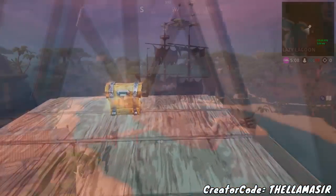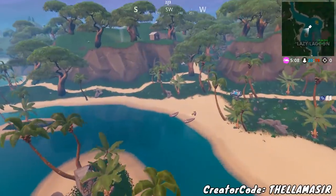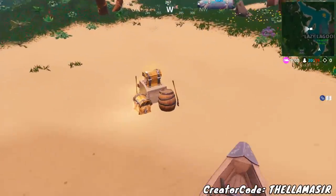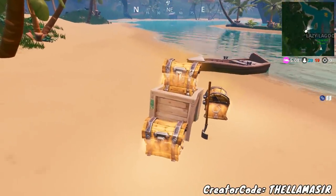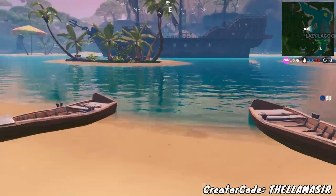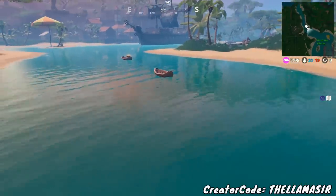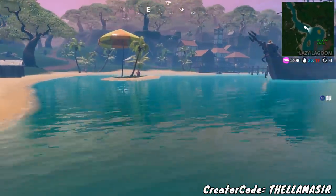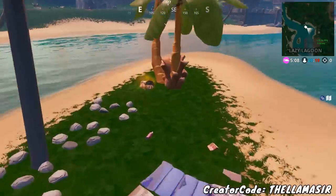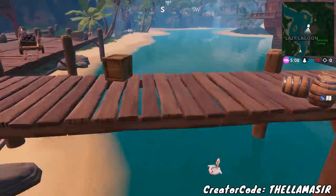For Lazy Lagoon, I'd avoid the pirate ship and the main city at first and instead go to this spot right here, because there are three chests that can spawn there right away — great to grab if all three are there. After that, go to this island; there are also two chests in these boats, though they're a bit far away. Then you can go to this other island over here, which has a ton of chests, and then head onto the pirate ship to finish up the challenge.